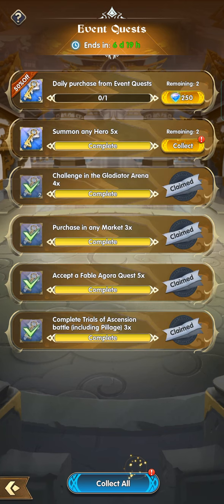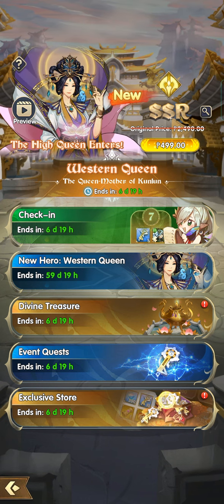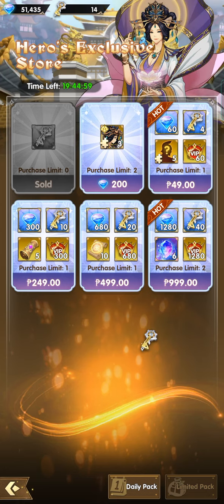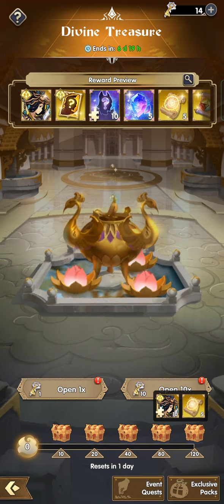Let's get the quest keys here. We also have the exclusive store. My tip here is: don't use your keys, don't do summoning on this Divine Treasure, and don't open the chest yet, because you'll only get one chest at a time. I suggest waiting until you hit 120 keys — that's the only time you should do the summoning. You have six days to get 120 keys, and I'm pretty sure we can get that.